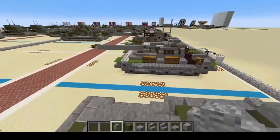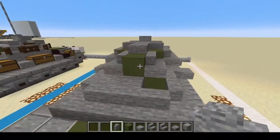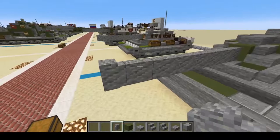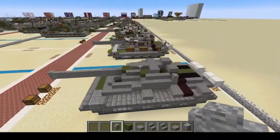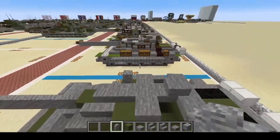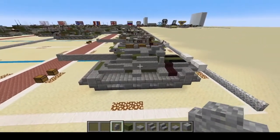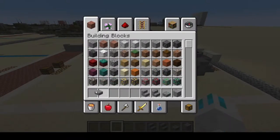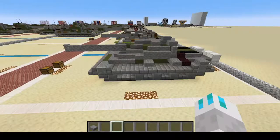Then we're going to add the 100-millimeter main gun — one two three four five six seven eight. The base body of the T-55 is done. We can get rid of most materials but keep your stone slab and get rid of the rest.